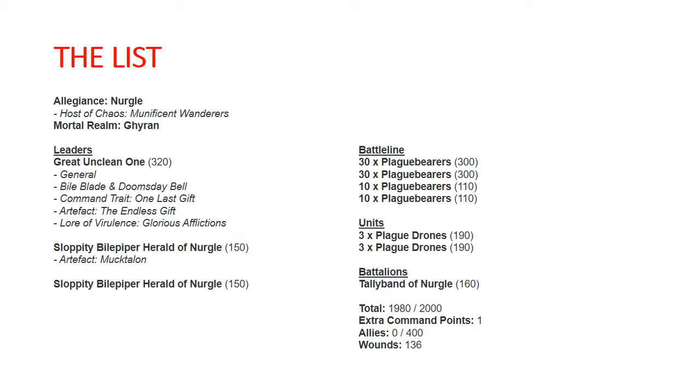His artifact is the Endless Gift, which does a lot of healing. You roll in the Battleshock phase 1d6 for each damage he's taken during that turn, and every four-up heals a wound. Then we've got Lore of Virulence — Glorious Afflictions for his spell. That is 21-inch range and it halves run, move, and charge rolls for an enemy unit.